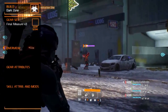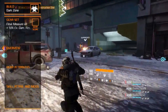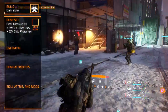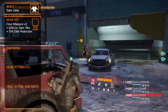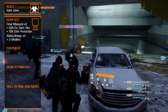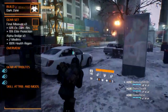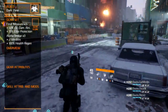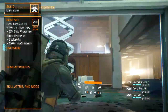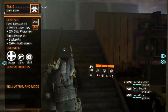Three pieces should consist of the Final Measure gear set, which increases exotic damage resilience by 50% and protection from elites by 15%. The other three pieces should consist of the Alpha Bridge gear set, which increases medkit capacity by 2% and health regeneration by 100%. The gear score you want is of course 268. Out of DPS, toughness, and skill power, you mainly want to focus on toughness and balance the rest between DPS and skill power.